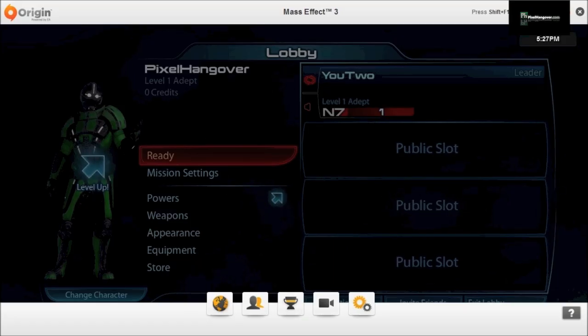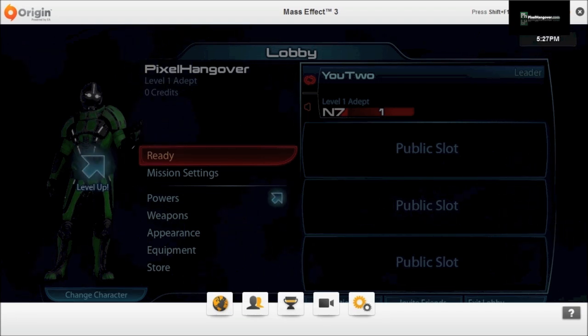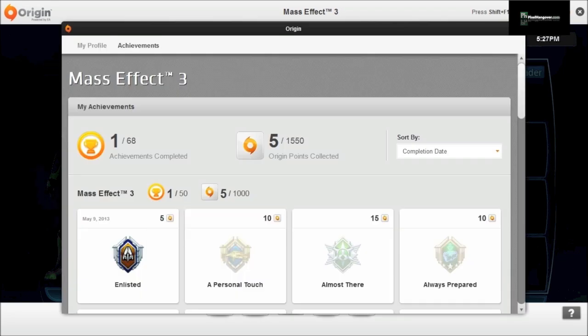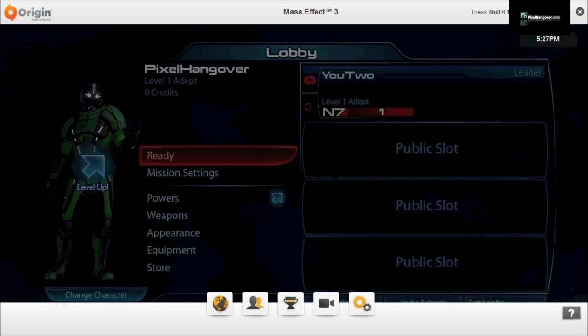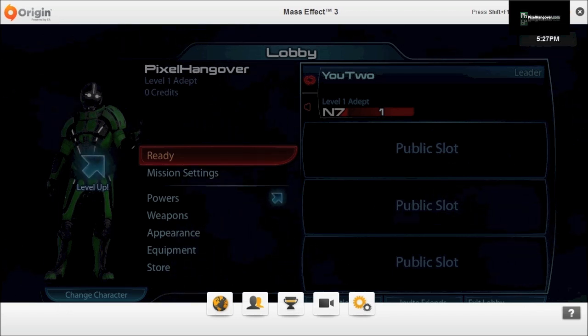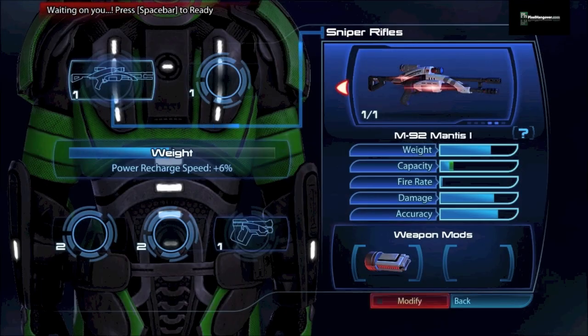Here we are in Mass Effect 3 — I haven't played much on PC because I got it free for buying SimCity. Here's what it looks like in-game: Shift+F1 brings it up. You see achievements in the bottom middle, and it essentially looks like it did on the client, but it pulls up just the game you're currently in, which is cool.